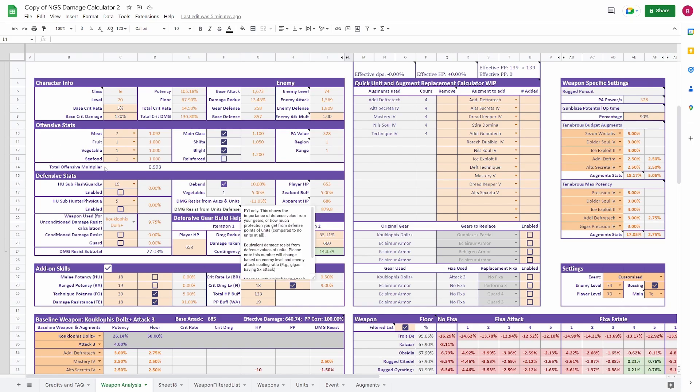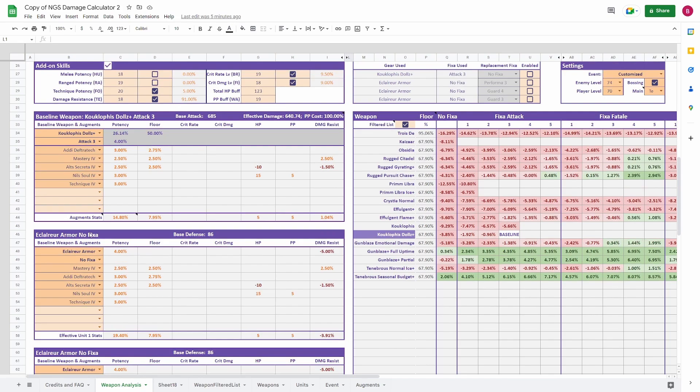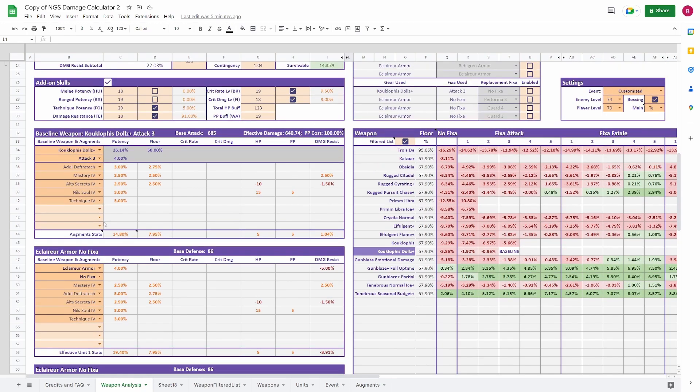You're going to have a bunch of information on the left side that you can modify — go ahead and change it to be accurate for your account. Further down on the left you'll have your weapon and three armors plus all the augments associated with this gear. For this first example we will be using the Kuklophus Dolls weapon with Fix Attack 3 as our baseline, using our highest damage build: Addi Deft, Capsule Mastery 4, Alt Secret 4, Boss Soul 4, and a Stat 4 capsule — giving you a lot of potency and floor potency.